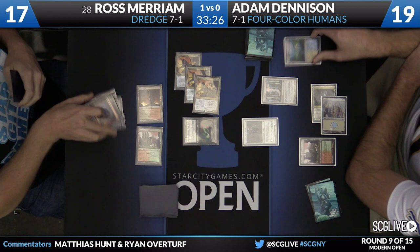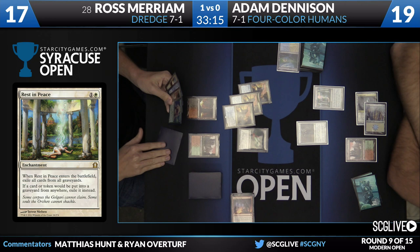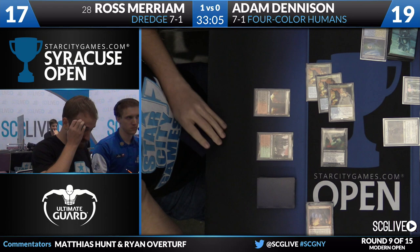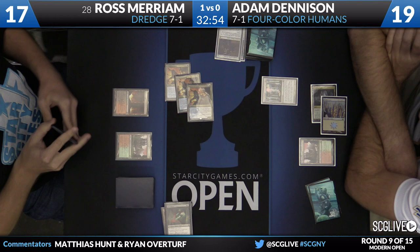And for Adam, on turn three, he will cast Rest in Peace. That would have been excellent on turn two — you're looking a little late here. Ross has made 11 power; it had better be good enough to win because his deck isn't really going to do anything after this point. He draws the fourth Prized Amalgam. He's got a Narcomeba but no blue — he has a Mana Confluence, so both blue creatures will be castable. Champion of the Parish trades with Bloodghast; Bloodghast will exile. Adam Dennison will take 9 and go to 10.